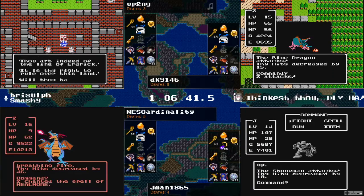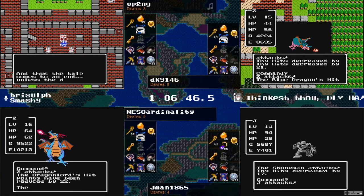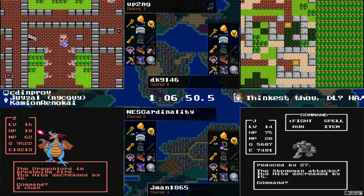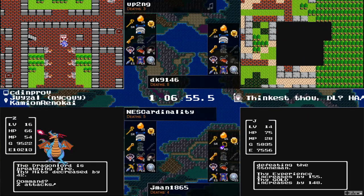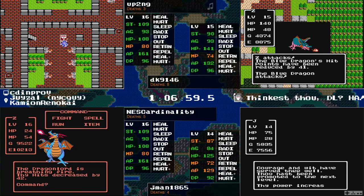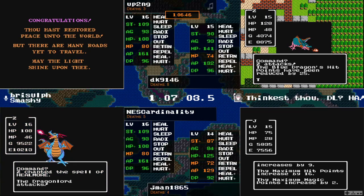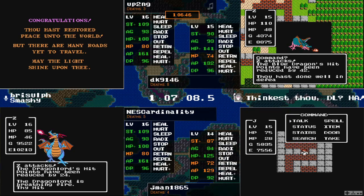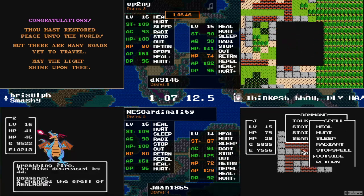I have to update you — the winner of the race, not a featured racer this week: Tristol. Hashtag tris-luck in 1:05:23 is your winner of the weekly randomizer race. Up2ng taking second place in 1:06:46. Meanwhile, NEScardinality stuck with the low roll of 16 — you didn't even get back-to-back 15s, come on.